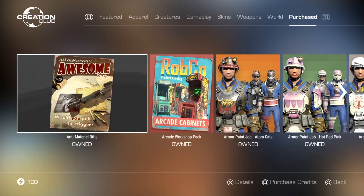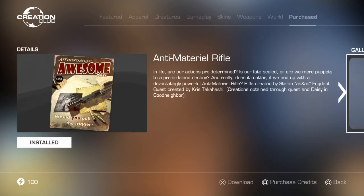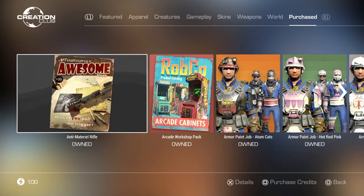The first one we're starting off with is the Anti-Material Rifle. I believe it could have been on special — a couple of these I got on discount. One of my favorite things from the Creation Club is when creations actually affect the normal vanilla Fallout 4 game. The Anti-Material Rifle can be found in stores and vendors all across the Commonwealth, and I believe hostile NPCs can also have it, which is something I really like.